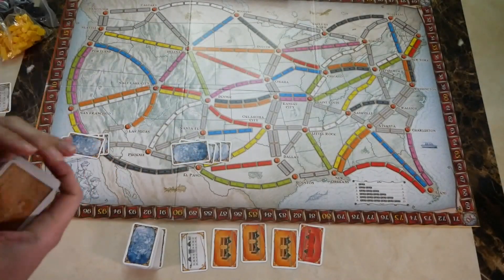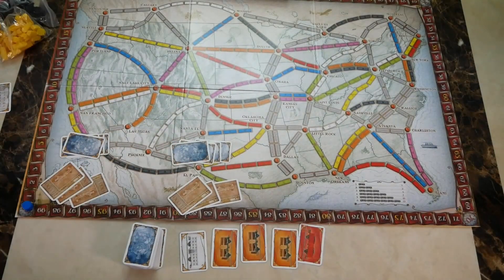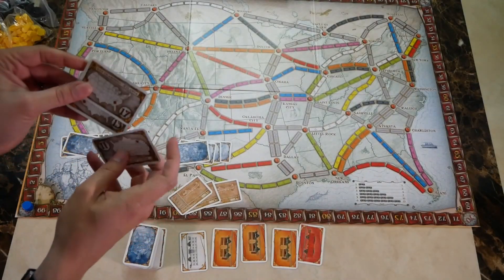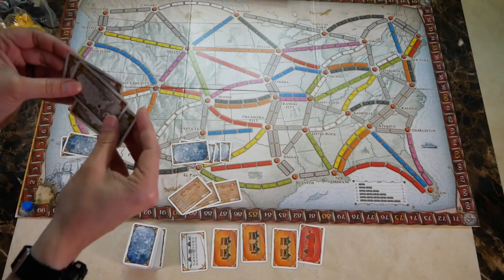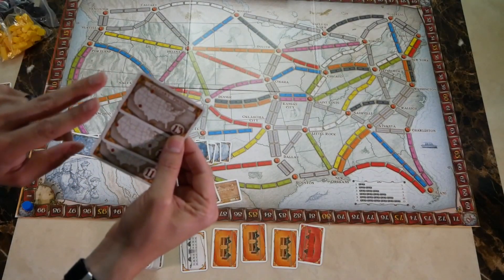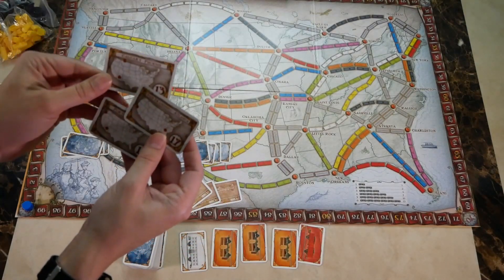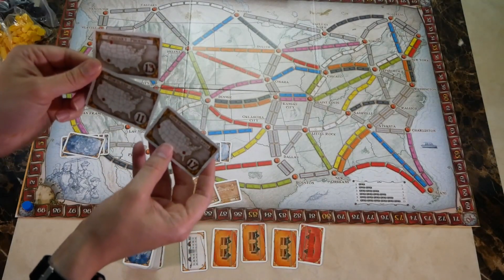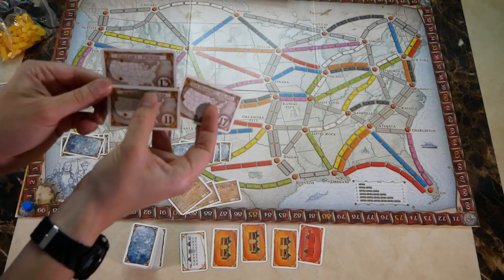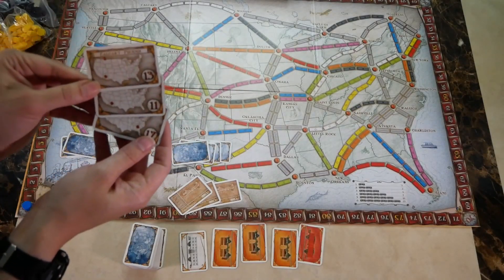When you shuffle the tickets, deal three to each player. Each player will look at their tickets, determine which ones to keep and which to discard. However, they must keep at least two. A good strategy is to find tickets that are near each other or share similarities — for example, if two tickets are both in the west, you might try to accomplish all three.